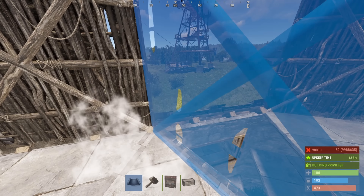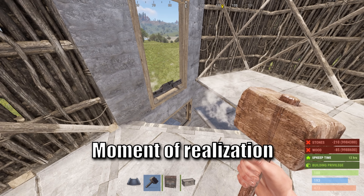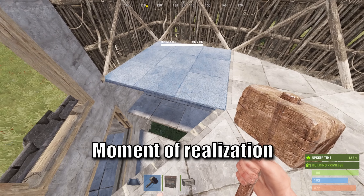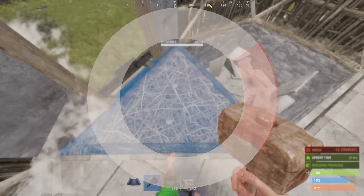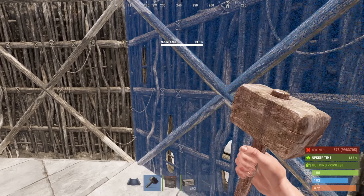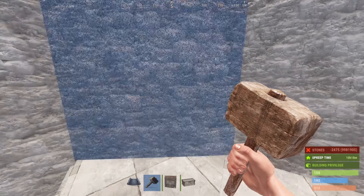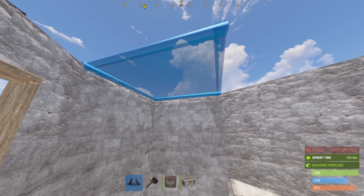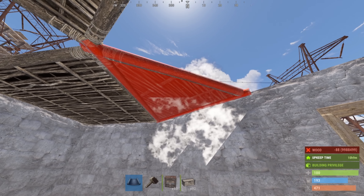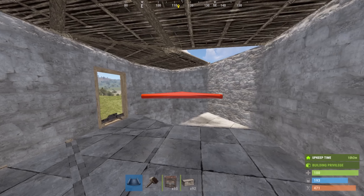Coming back inside, we're going to close off right here and we're going to add our front door here. Go ahead and upgrade all around here, and then we're going to put a roof on it. When you're doing this, you're going to want to leave this triangle in this corner open, as that's going to be our access to the next floor.